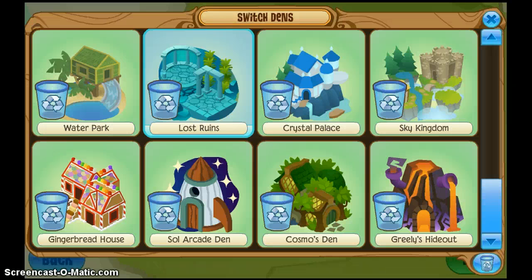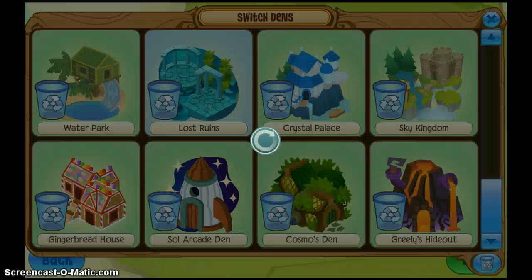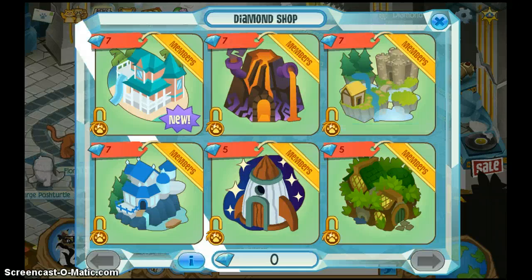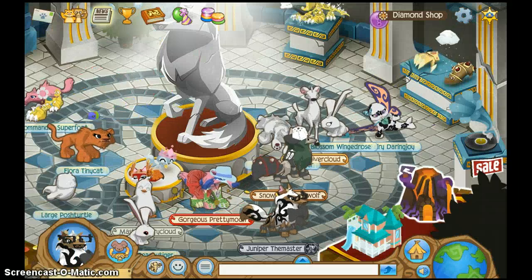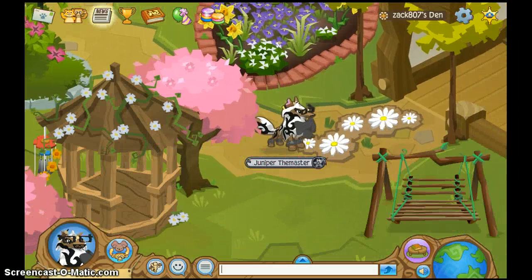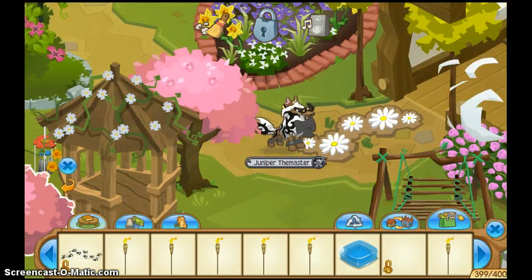Lost Ruins — it's worth it. Bye! Zero diamond — it was worth it. Okay, hello! We're gonna turn you into a beautiful den.